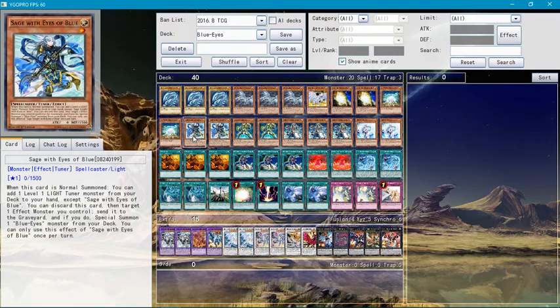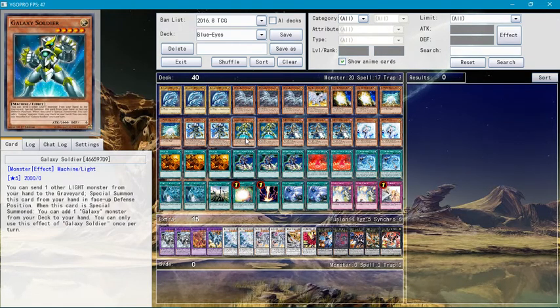With Sage with Eyes of Blue — when this card is normal summoned, you can add one level one tuner monster from your deck to your hand, except Sage with Eyes of Blue, because that would be very OP. The other effect is: you can discard this monster, target one effect monster on your side of the field, and special summon Blue-Eyes White Dragon from your deck.